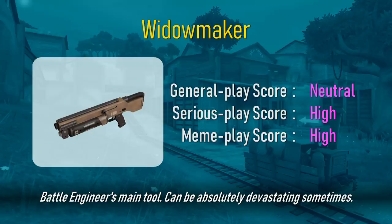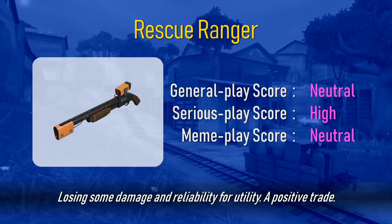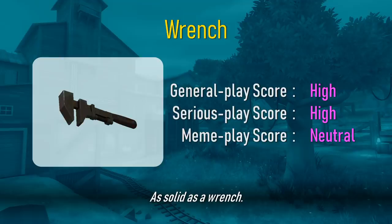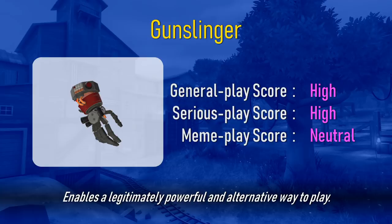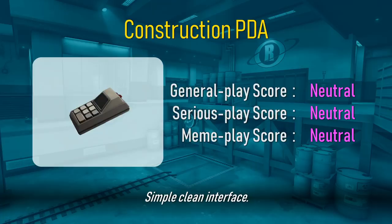Battle engineer's main tool. Can be absurdly devastating sometimes. When you wish to infuriate certain classes, here you go. Losing some damage and reliability for utility — a positive trade. Sacrifice your firepower to empower your sentry. Oppressively good sometimes. An appealing reskin. Effectively a weak short-ranged pistol with added utility. As solid as a wrench. As solid as an Australian wrench. Enables a legitimately powerful and alternative way to play. Specifically made to counter spies, suboptimal otherwise. Sacrifices reliability for minuscule construction gains. Fun at least. Provides increased mobility and utility. Amazing in certain situations.